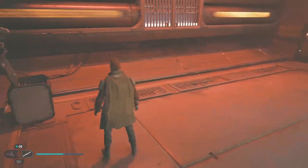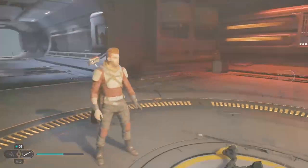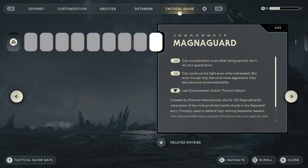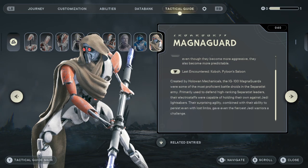What's a Magna Guard? They're cool though. BD gives us a slice — a harmony emitter for the lightsaber. Scanning: the IG-100 Magna Guards were some of the most proficient battle droids in the Separatist army, primarily used to defend high-ranking Separatist leaders. Their electric staffs could hold their own against Jedi lightsabers. Their surprising agility, combined with the ability to persist even with lost limbs, gave even the fiercest Jedi warriors a challenge.